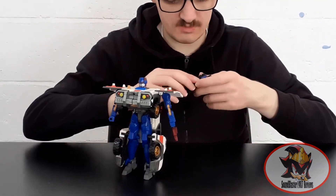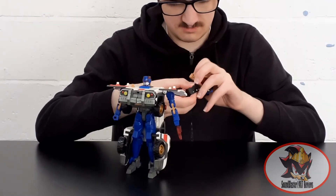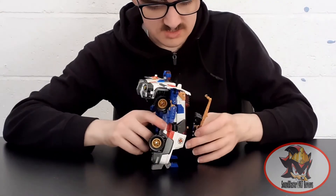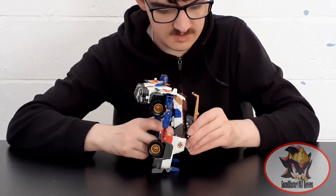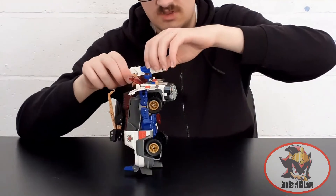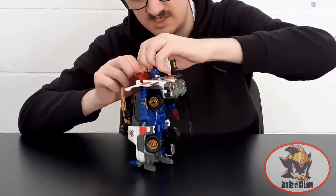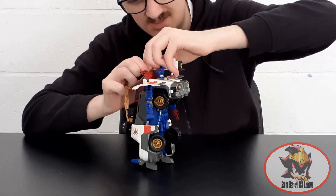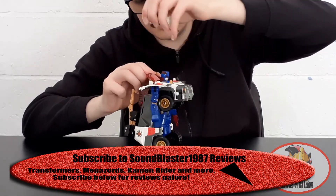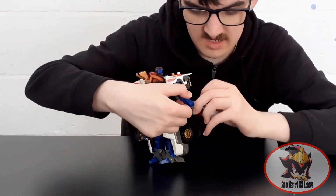For gimmicks in robot mode, if I turn his arm back into vehicle mode quickly, you can still use the exact same gimmicks as before. Only now the gun is a shoulder-mounted launcher, which can also disengage from a spring-loaded mechanism and be held in his right hand as a handgun, like he was in the anime.